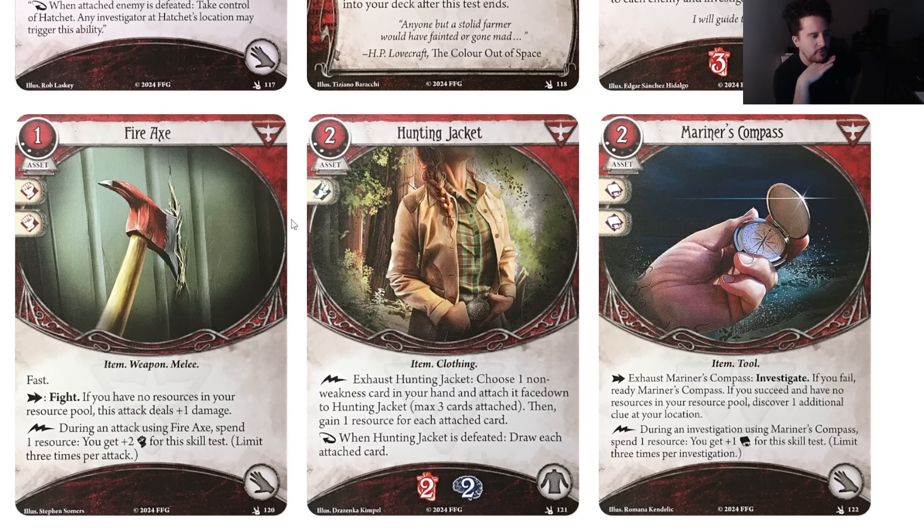Hunting Jacket: two cost, two experience, item, clothing, asset, takes the body slot. It soaks for two health and two sanity. As a lightning bolt action: exhaust Hunting Jacket, choose one non-weakness card in your hand, attach it face down to Hunting Jacket, then gain one resource for each attached card. When Hunting Jacket is defeated, draw each attached card.